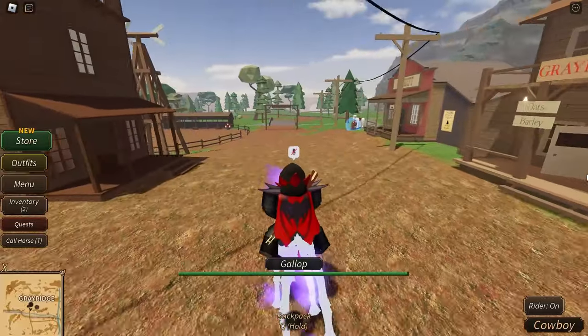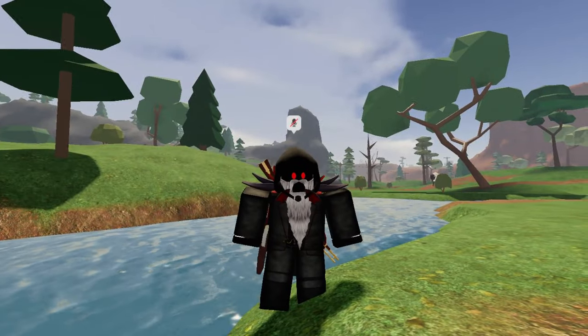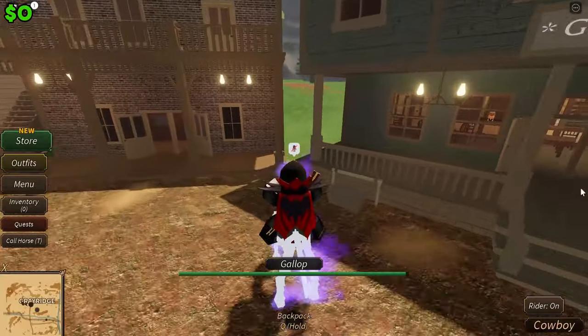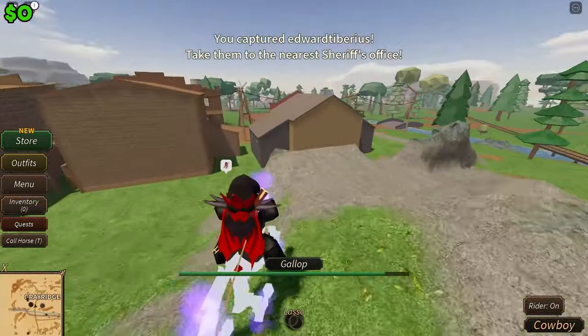The first step is to get into a small server since people will be grinding cash. After you find a small server, make sure to check the bounty board in case there are big bounties. Then start hunting them — they should usually be robbing things and you can catch them off guard.